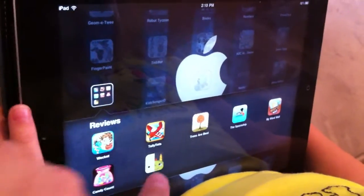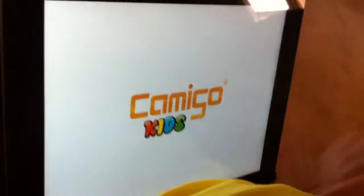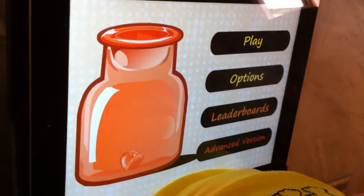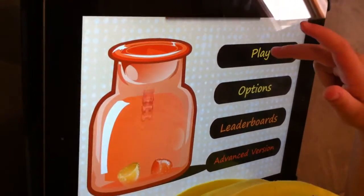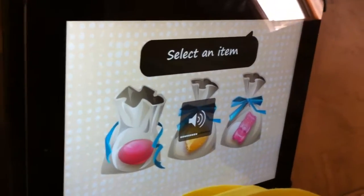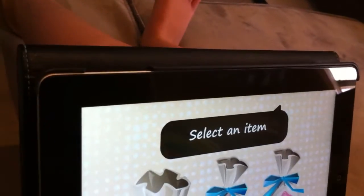What's a save? I think we want to do... I'll put a save. Okay. Play. Select an item. Pick one. Pick it.